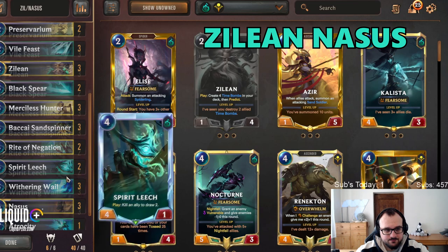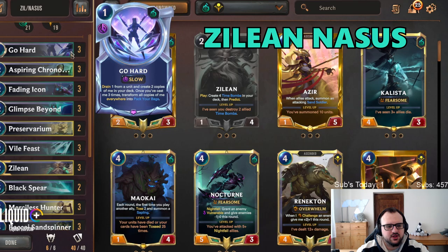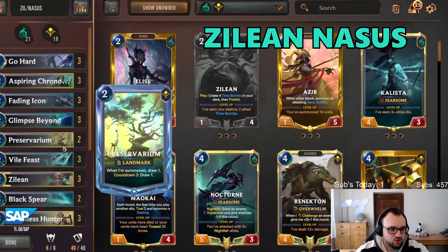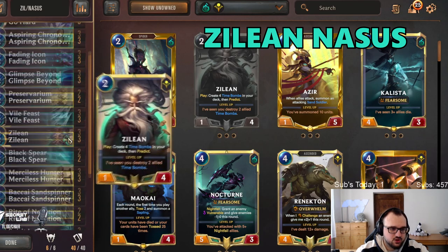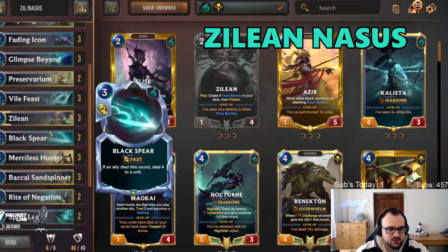But the reason why this deck is so good is it deals extremely well with all the aggro decks. We have Frostbite Whales, Go Hard, Vayne Fists, and Black Spears. All of this removal makes 1-HP elusives extremely weak, and on top of that against beefier stuff we have Black Spear, Merciless Hunter, and Sand Spinner. So against bigger HP units you use those removals, and against small HP units we have Vayne Fist, Go Hard, Whale, and bombs from Zilean.